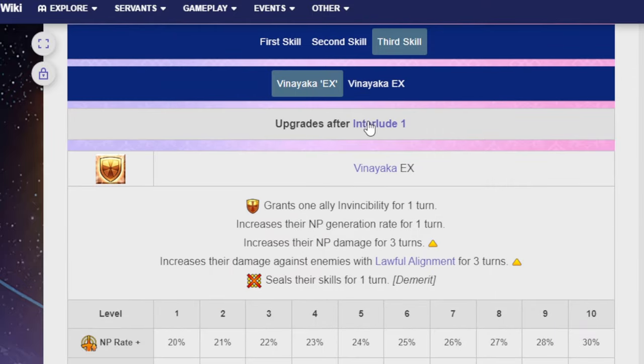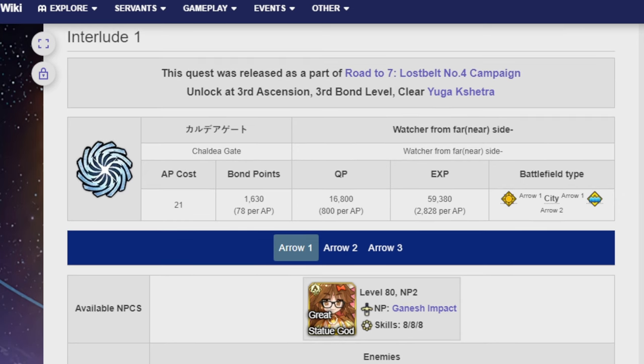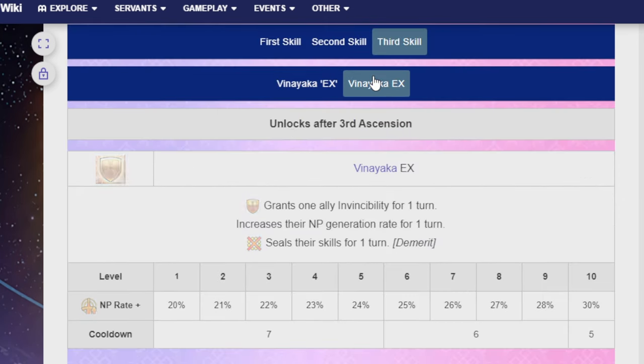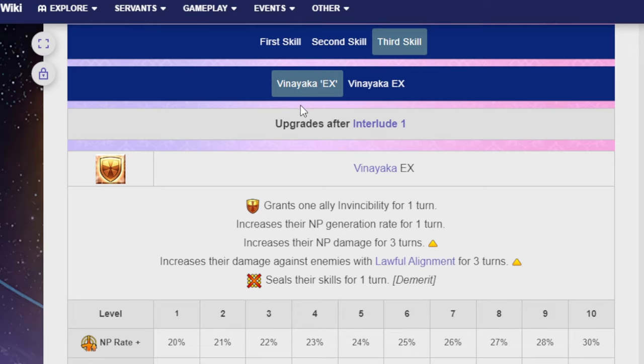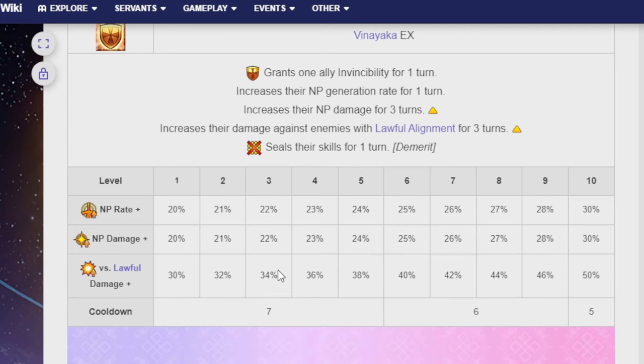Her third skill eventually gets a buff with her Interlude, which I believe shows up during the Road to the Lost Belt 7 campaign, so that's upcoming. Right now it grants one ally invincibility for one turn, increases NP generation rate for one turn at 30%, and then seals their skills for one turn as a demerit — cooldown five. After the buff, it still grants invincibility and NP generation, but also increases their NP damage for three turns and increases damage against Lawful Alignment for three turns — NP rate 30%, NP damage 30%, damage versus Lawful 50%, cooldown five.